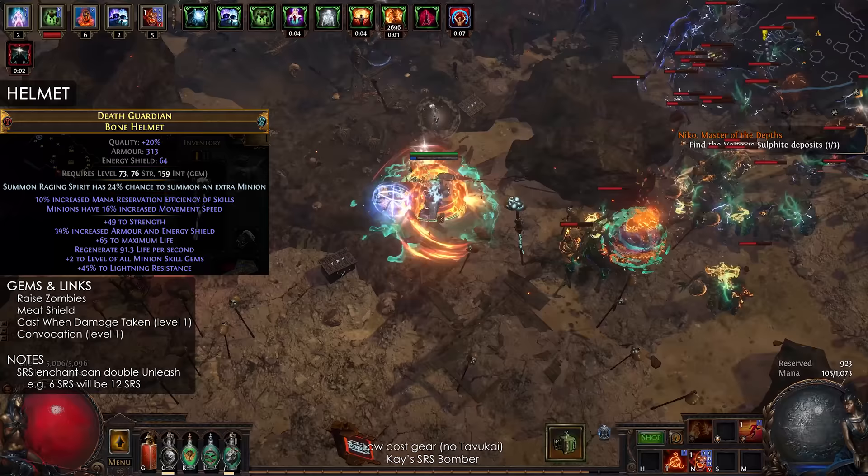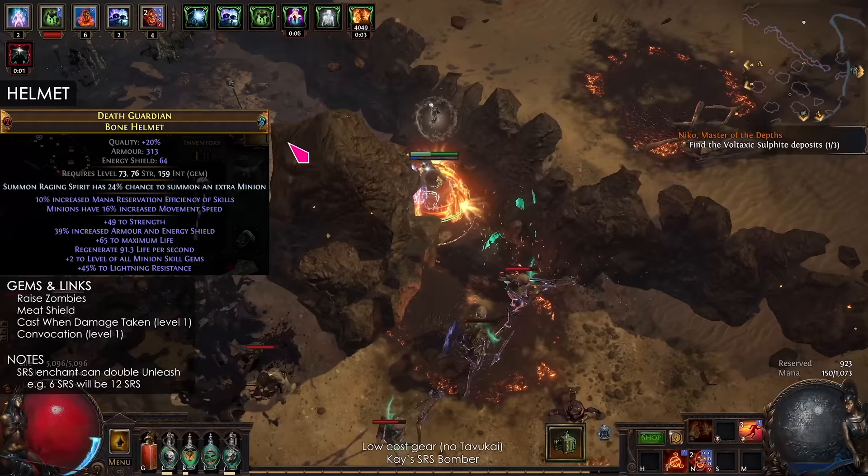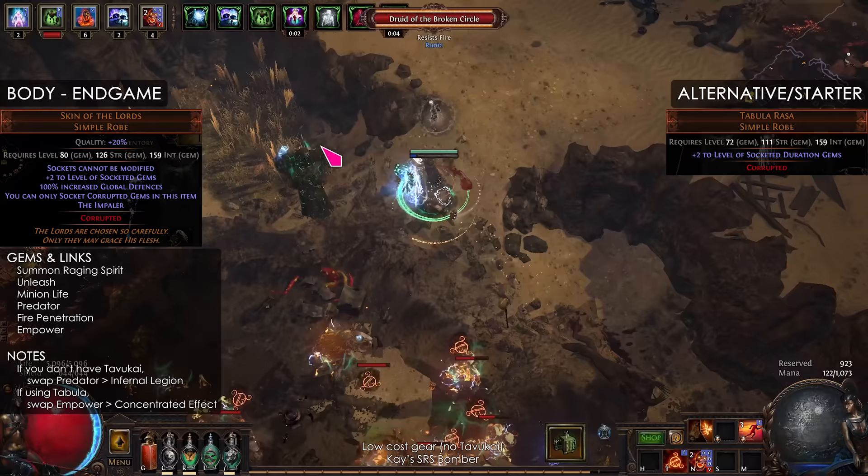The gems are Raise Zombie, Meat Shield, Cast When Damage Taken, and Convocation. The zombies get taunt from Meat Shield, and Cast When Damage Taken will teleport them to you if you get hit.